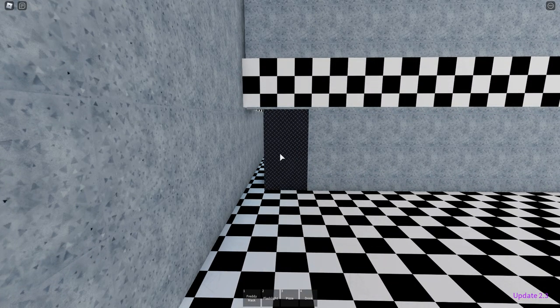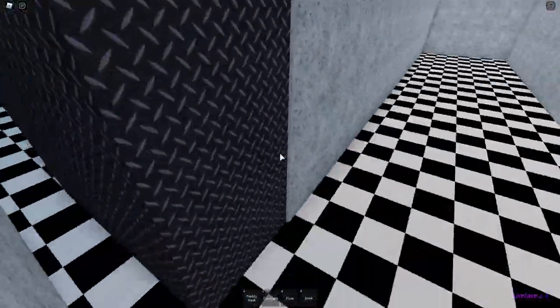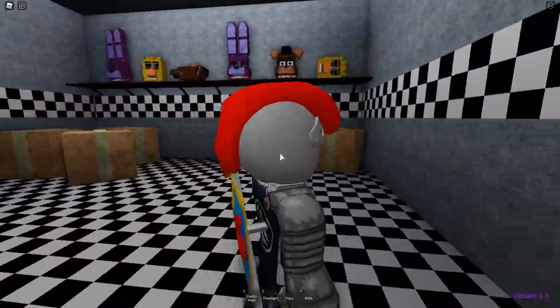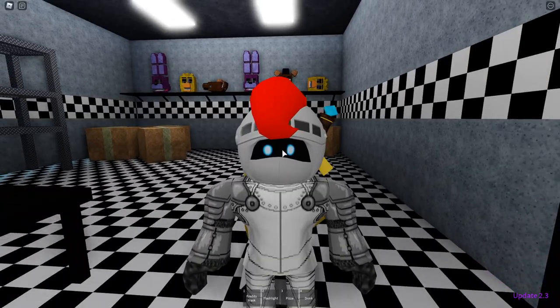The next two are Donna the Dragon and Forbidden Friendly Foe, but unfortunately those two aren't available right now, so we can't get them — sad face.